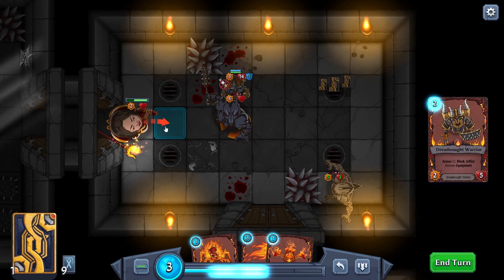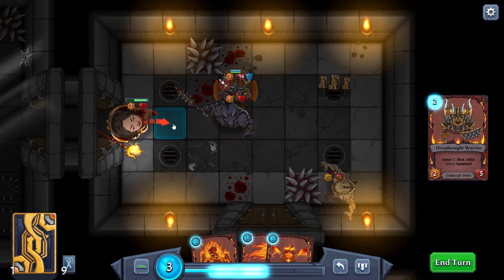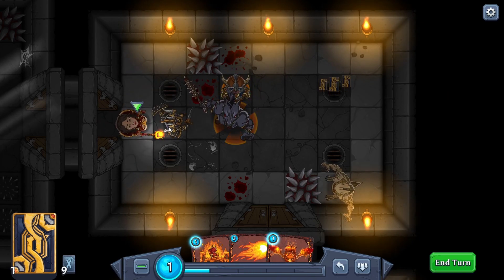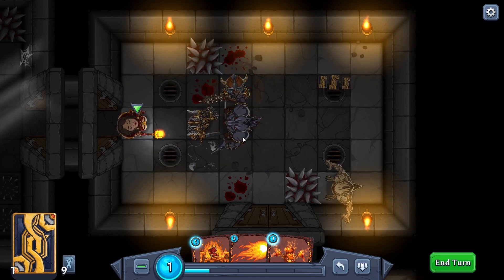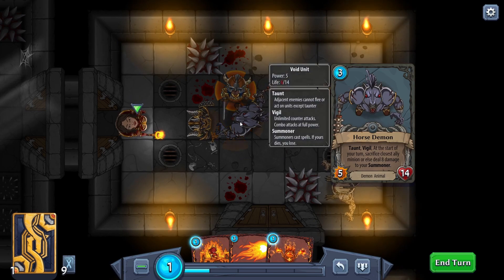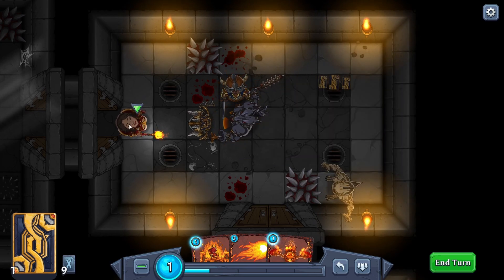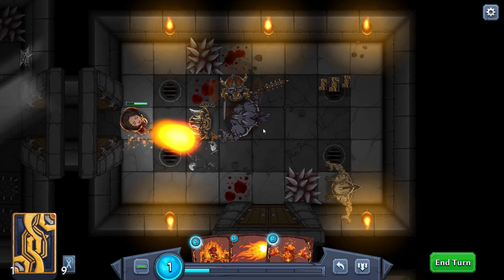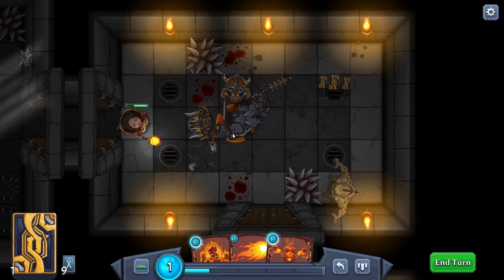Let's summon another dude. I don't think he has any equipment on him. He hits me - does he have unlimited retaliates? Vigil probably means you can counterattack unlimited times. If you run into the trap again that'd be great.